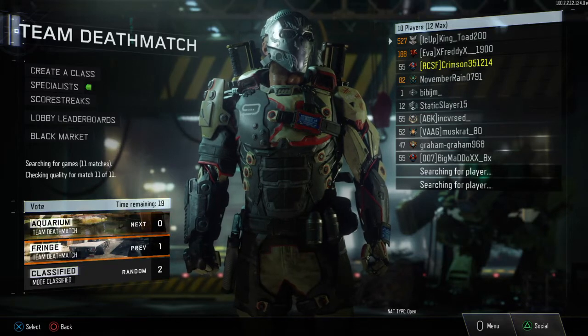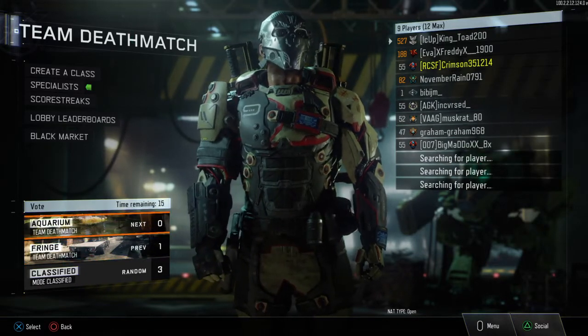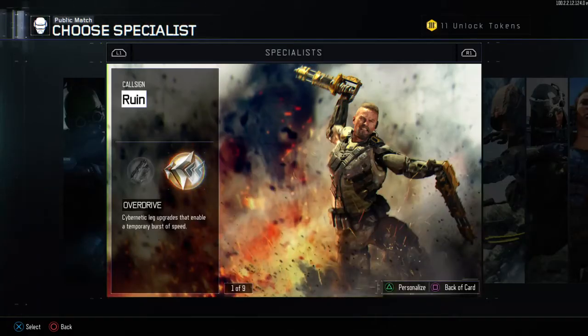We're going to vote classified, because although we probably should vote aquarium considering it's a close range map, let's see what the classified or the randomized gives us. And of course we're going to be using Gruen, since he is the infantry type specialist.